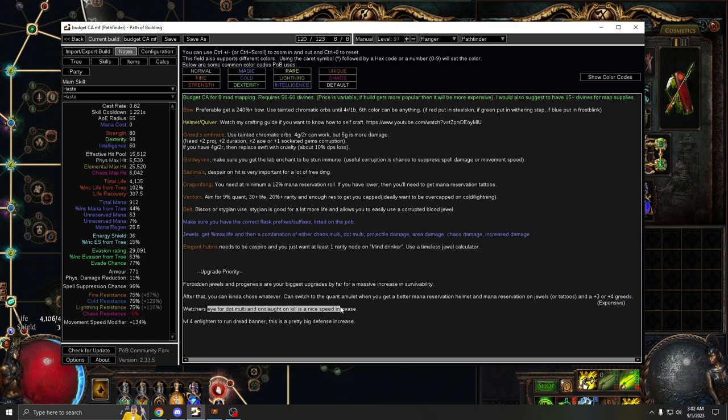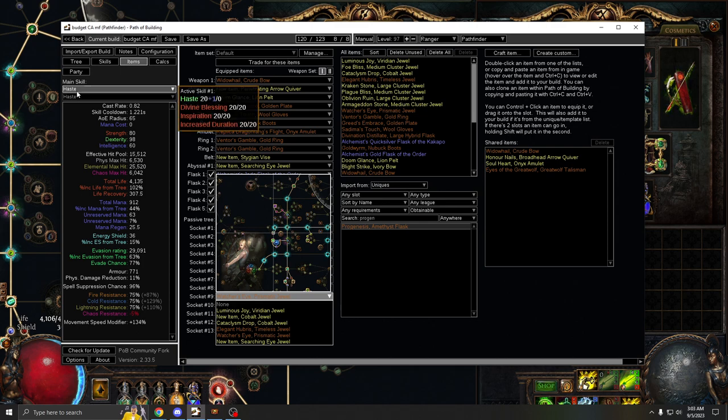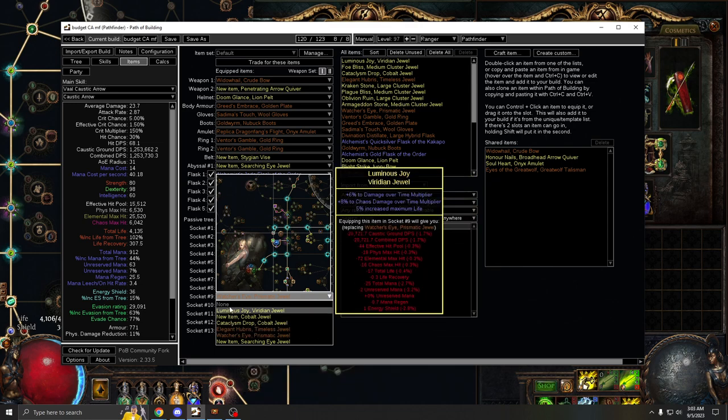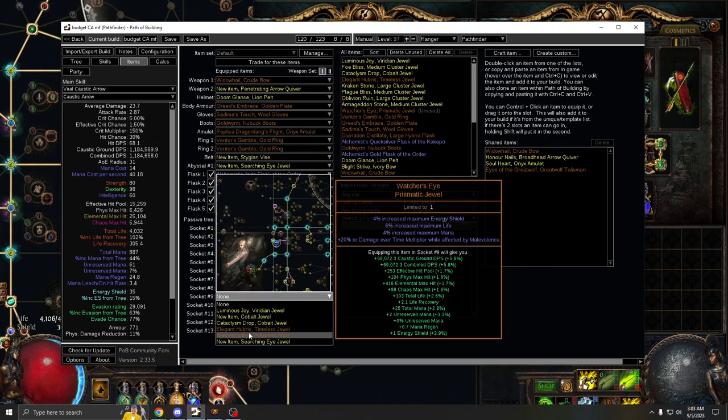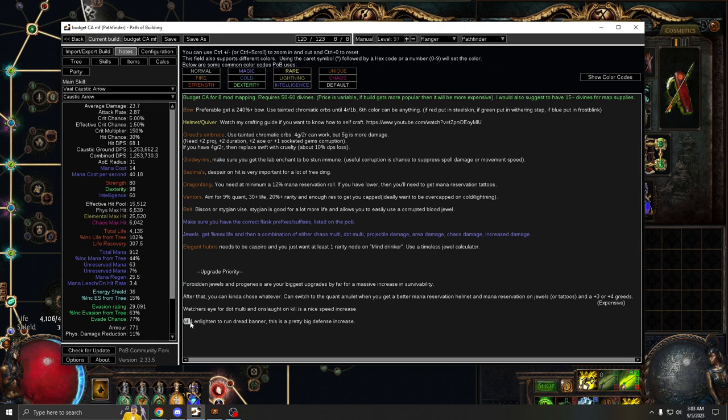There's also a Watcher's Eye with Dot Multi and Onslaught, which is around 15 divines and still pretty cheap. I think Onslaught is just as good as Dot Multi — maybe even better. There are other Watcher's Eye options too, like Onslaught on Kill or chance to evade while Grace affects you. Level 4 Enlighten should be your second upgrade or possibly your first alongside Forbidden Jewels and Progenesis — it's the cheapest upgrade here.